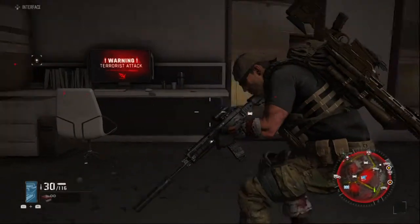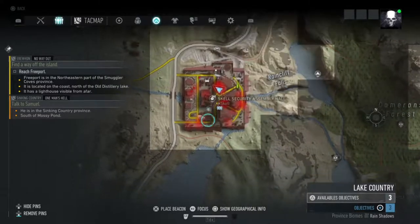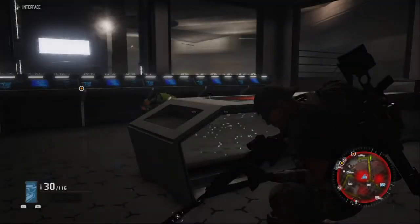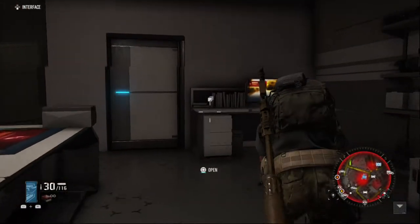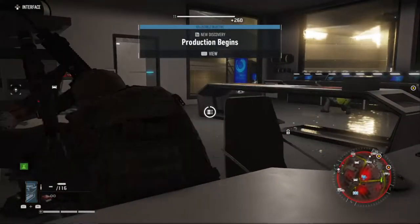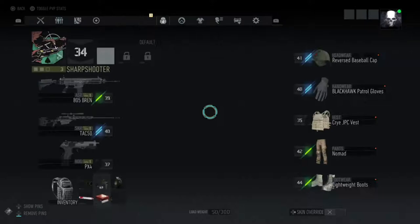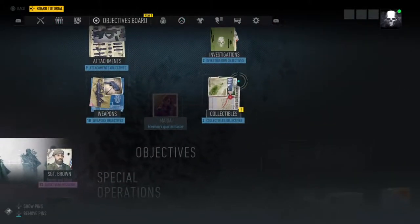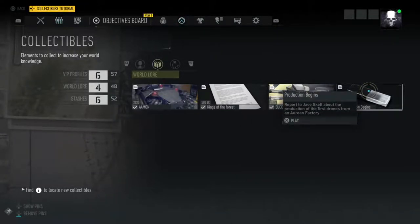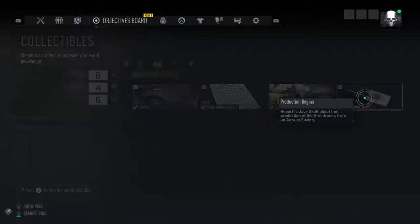This is the 6th collectible in the Lake Country district. This one's in the middle of Scale Security Assembly Hall and it's in this particular building — you want to come up the ladder. It should indicate where it is. I can't be bothered finishing off the whole base, so I just came straight towards it. The collectible is over here — this is Production Begins.